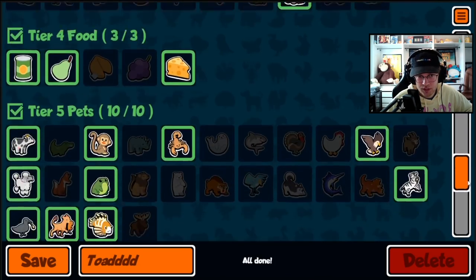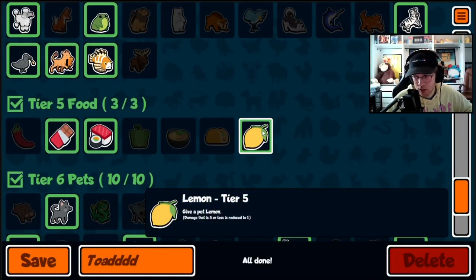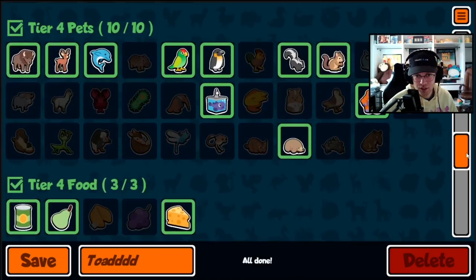The other key piece is you want a lemon. The lemon is typically bad because the only situation it's better than garlic is if you take five damage or four damage. Any other time, like if you take six damage with the lemon, you just take full damage.